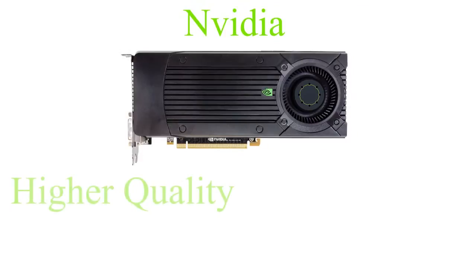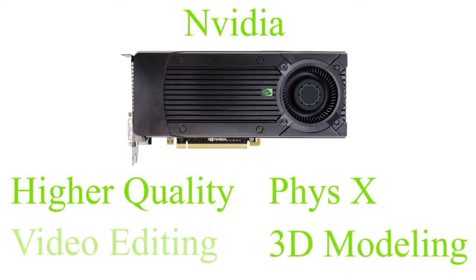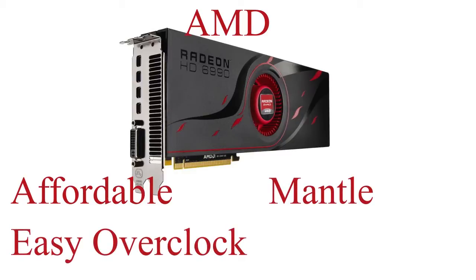The best way to explain both cards in the shortest way possible is with a metaphor. NVIDIA is more like a Ferrari — it's got good power, it may be a little pricey, but you get top-quality materials. AMD would be more like a Corvette — it's fast, it's got power, it's brutal, but it gets the job done and it's cheaper. If you're on a budget, you'd go for the Corvette and still get about the same power as a Ferrari.